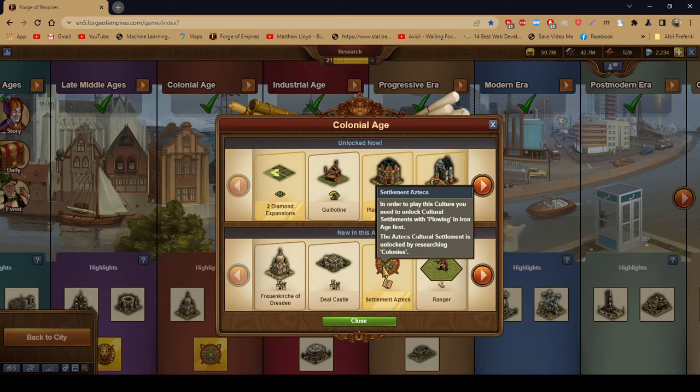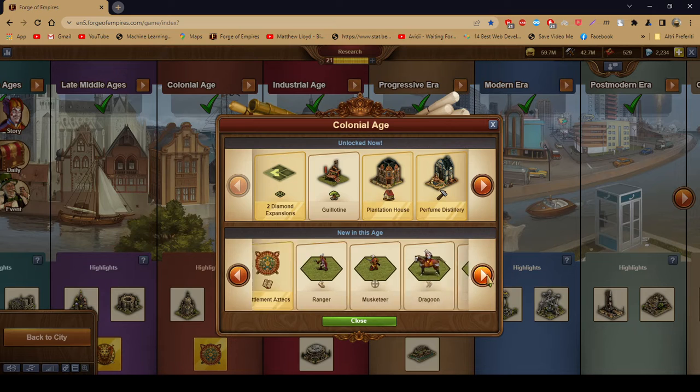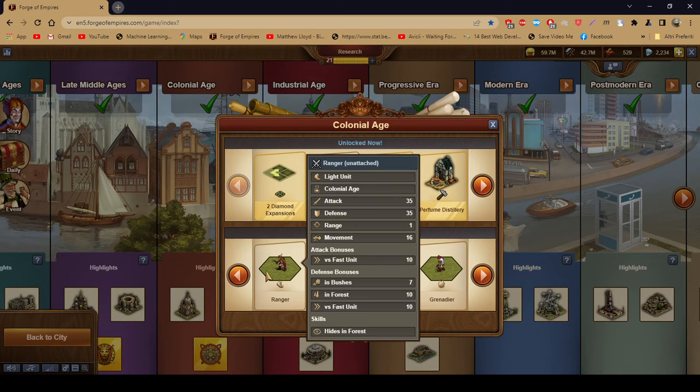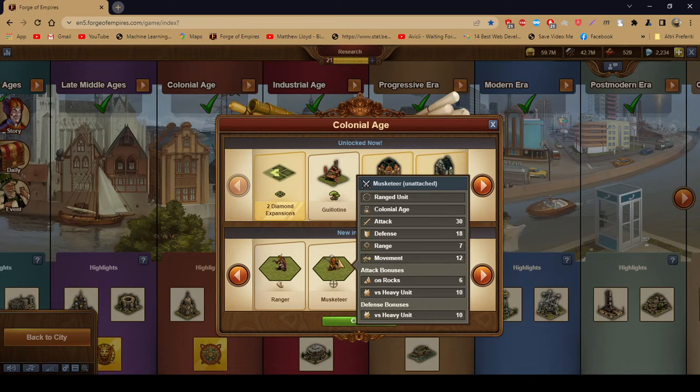If you're trying to make your attacking army much better, this is the settlement for you, because the rewards — the sun temple — gives defense values for your attacking army. Here are the military units: the ranger, which is a melee unit, and the musketeer — the ranged unit. I used to build the musketeer a lot because it's good against heavy units.